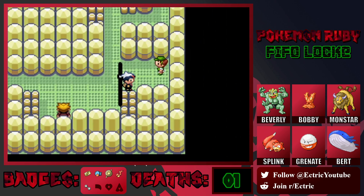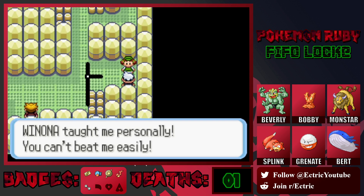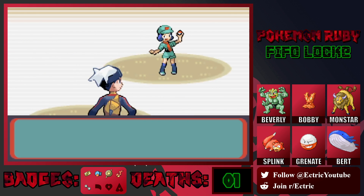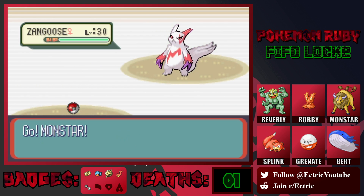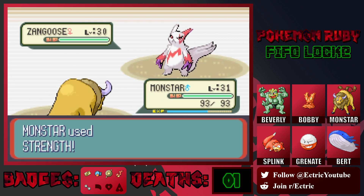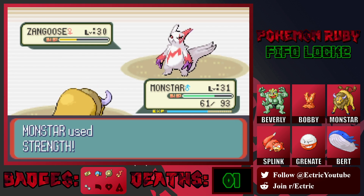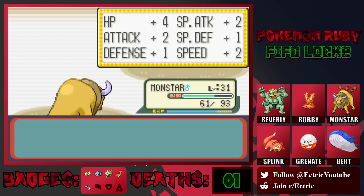All right, so we took that person down. Now we can take on this trainer. 'Winona taught me personally — you can't beat me easily.' Well, we'll have to see about that. Zangoose. This is a pretty strong mon, but we'll be okay. Strength. Slash — all right, so we outspeed. Even if it crits it would kill, but we outspeed so we're fine. Goodbye Zangoose. Bird's growing also, nice.